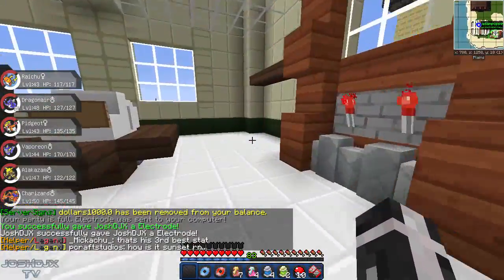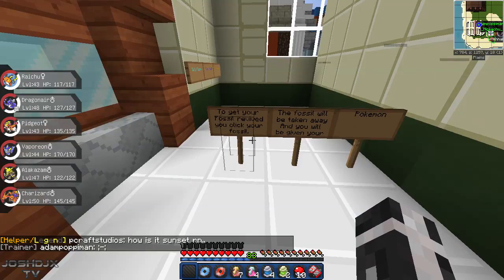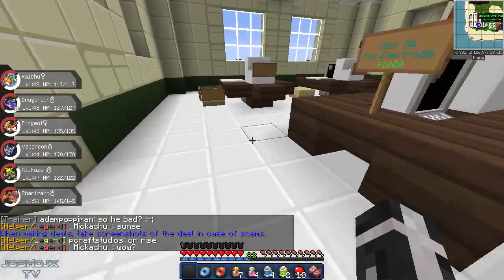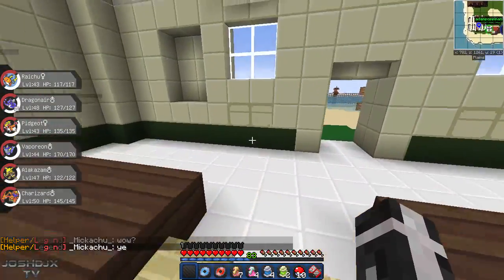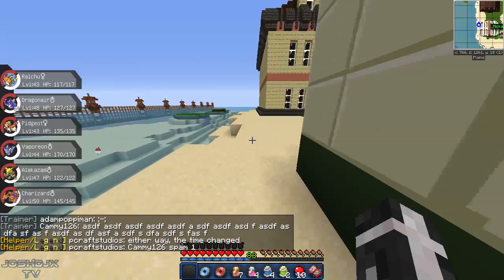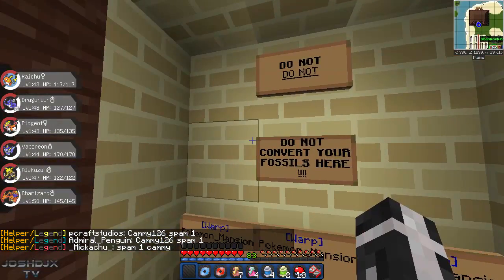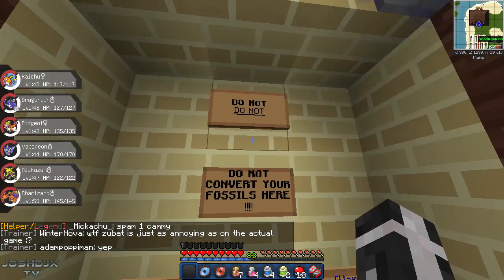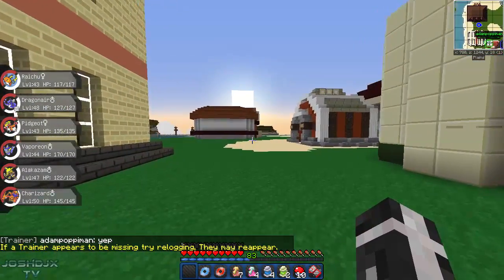There are a bunch of PCs here — the NPC is looking at them, which makes sense now. Lots of redstone. To get your fossil revived, you click your fossil, it gets taken away and you receive your Pokemon. Options are Helix, Dome, and Old Amber. But my fossils are in the ender chest, so we can't do that just yet.